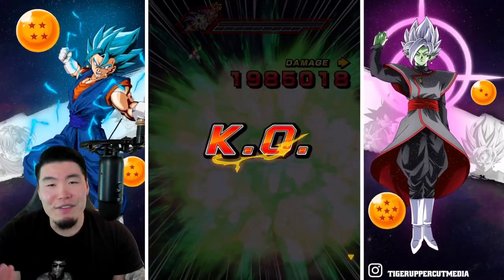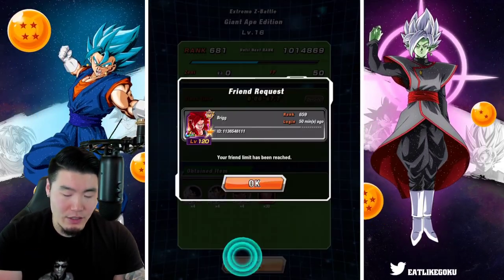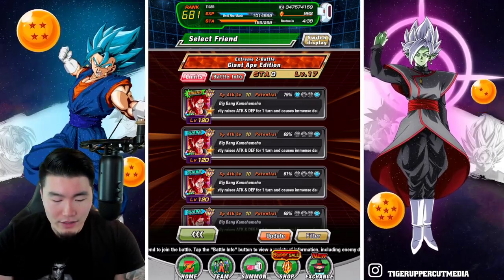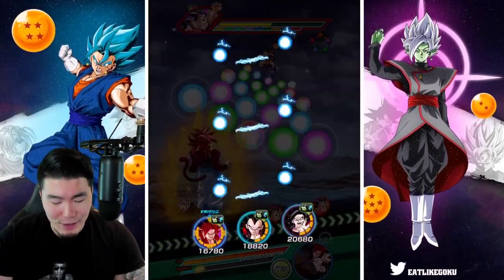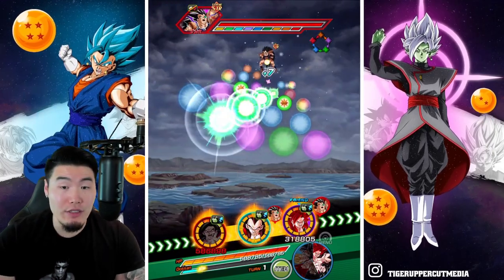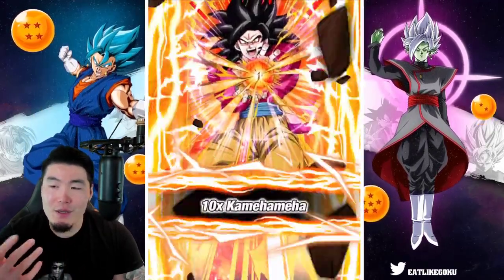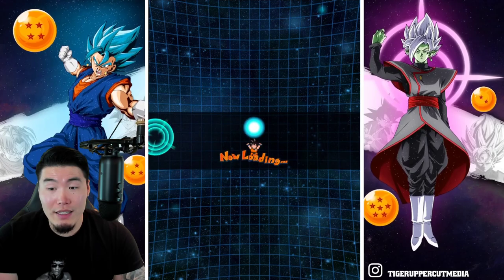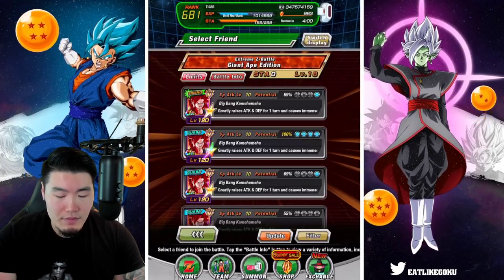One interesting thing I was thinking about — this is not confirmed, obviously, there's no reason to think it's going to happen anytime soon — but we haven't had a Future Saga celebration in a while. And we still need Extreme Z Awakenings for the STR Goku Black and the Tag Vegito Blue. So I feel like a major Future Saga celebration is coming up in the near future. Shout out to Tony from Discord for bringing this up to me — he was like, yo, I'm pretty sure we're getting a Future Saga celebration soon. Maybe for New Year's, or it could be as late as the next DOW celebration. But it's coming, guys.